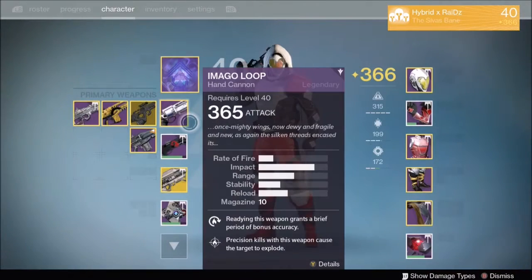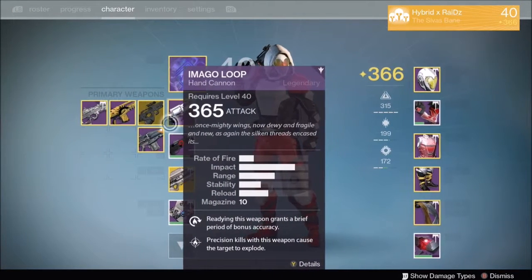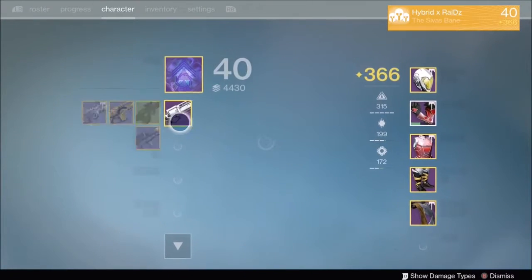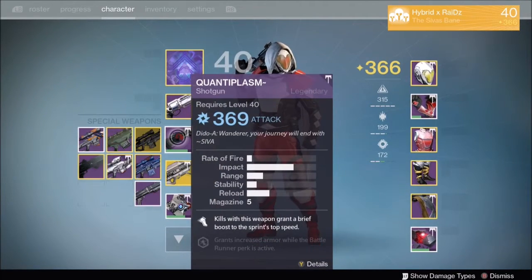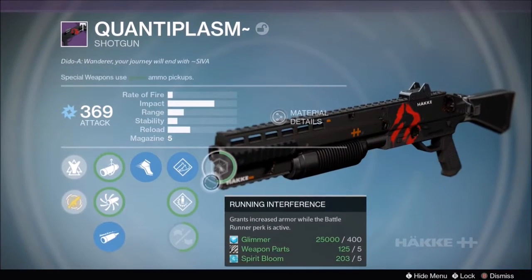For my primaries, I didn't get that much this week. I picked up the Keystone from Dead Orbit — it's a pretty good scout rifle, slow firing but high impact, and has Crowd Control and Triple Tap, so it's really good for PvE. I also got a Shadow Price but I'm just sticking with my Imago Loop.